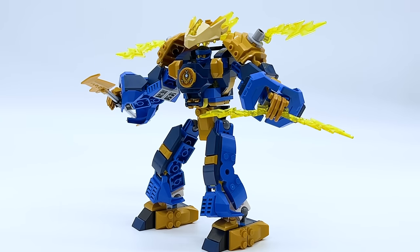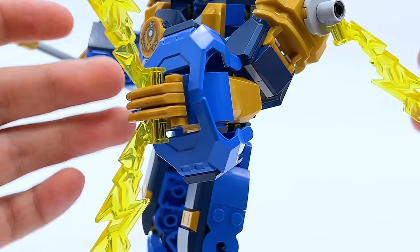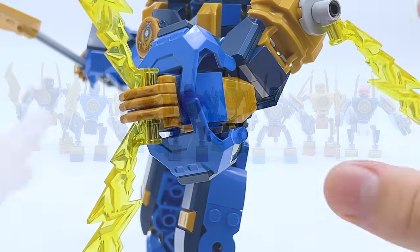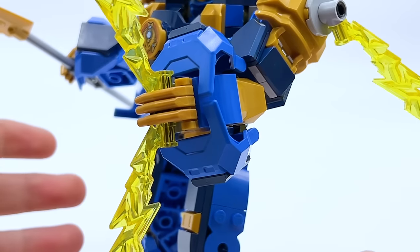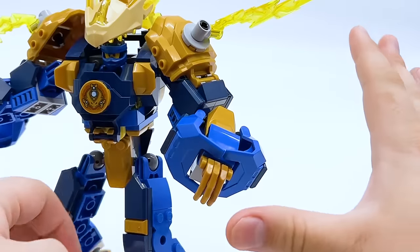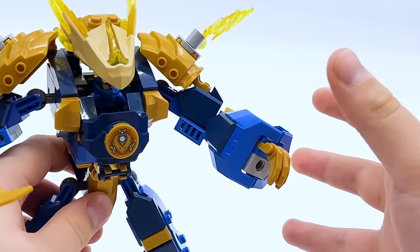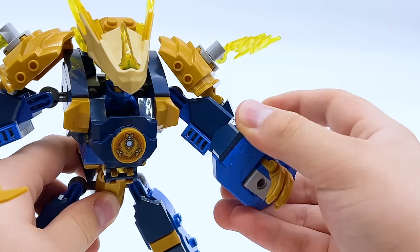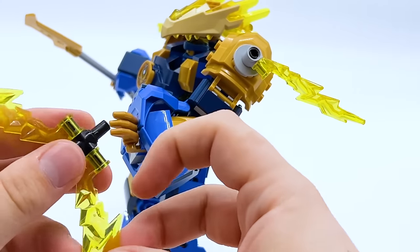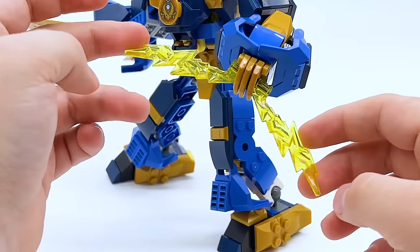Coming back to the Jay mech, there's another very interesting part I used — the smaller Marvel/Nexo Knights cockpit piece. I used a total of six of them: two on the ankles, and two on each arm. I had so many extras from a previous video where I army-built Jay's mech battle pack. My idea was sort of like Mega Man-type blasters — half Mega Man and half Regieleki from Pokémon. The cockpits really encased the hands well and create a very unique shape, and I was imagining them as big cannons where Jay could charge up his elemental power and launch it out.